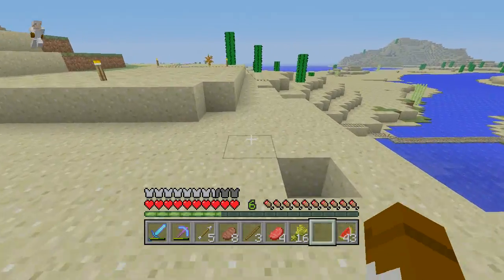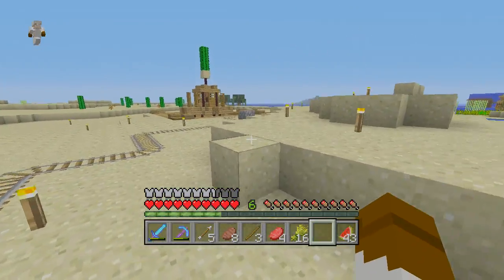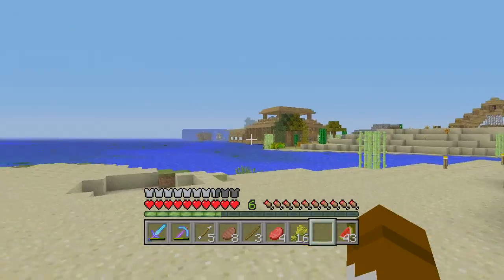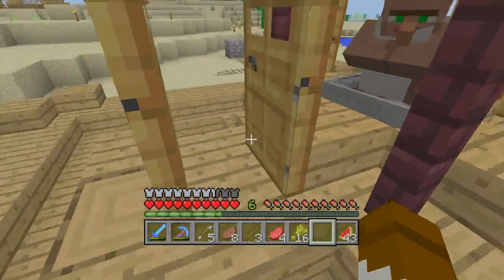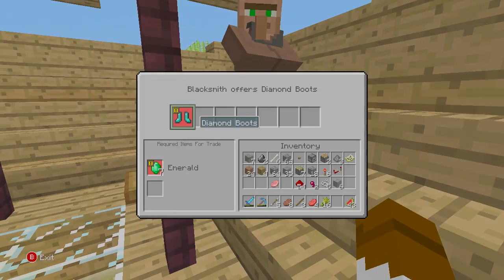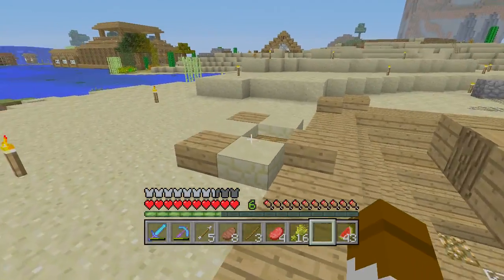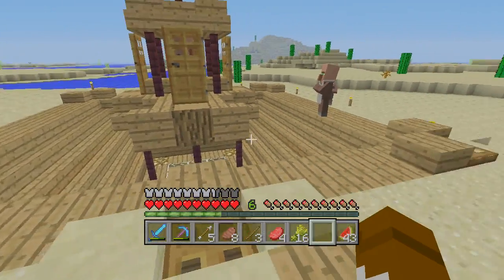I started this world back before villagers actually did anything, so I didn't have any emeralds, nether quartz, or carrots. I needed some way to get those resources, so I built a villager spawner right here. These two guys escaped and their trades are pretty bad. I'm still waiting for them to get eaten by zombies or burn up in the sunlight, but it doesn't seem to happen.